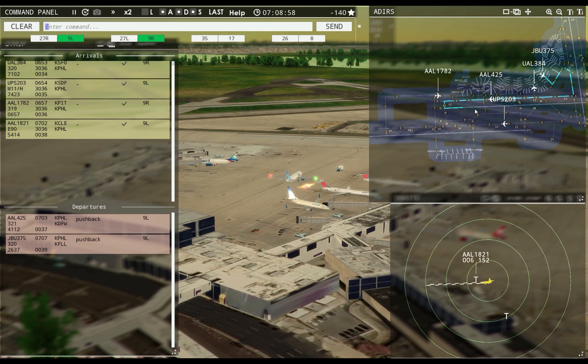American 1782, hold position. Philadelphia Tower, Air Wisconsin 4273 with you, runway Niner left. Philadelphia Ground, American 1657 ready to taxi. American 425, runway Niner left, climb to 1500, on reaching contact departure, cleared for takeoff. American 1657, runway Niner left, taxi via Kilo 3. JetBlue 375, hold short of taxiway Mike. American 1782, continue taxi. We need to close Niner left now. Air Wisconsin 4273, enter final runway Niner right, cleared to land.